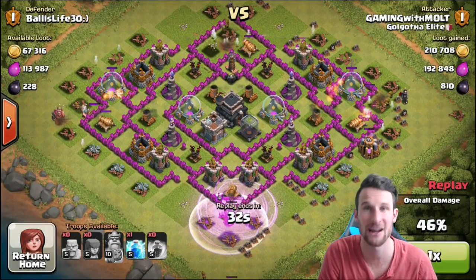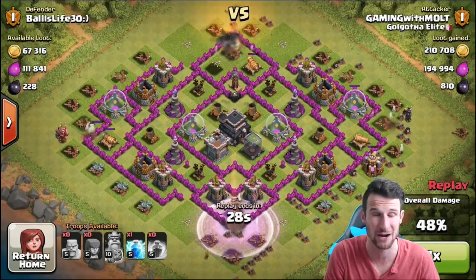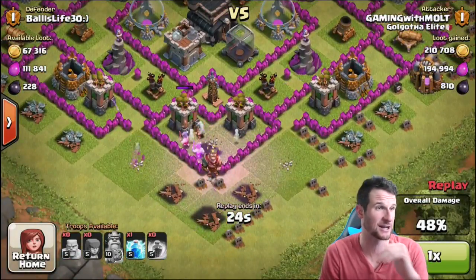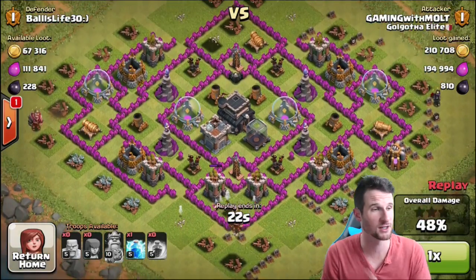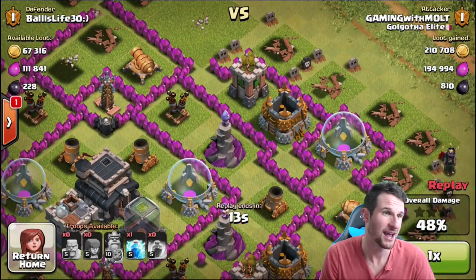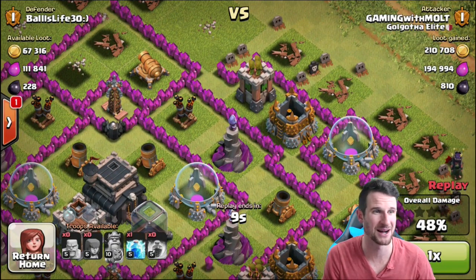We're pushing up to Masters after Crystal — we'll see how high we can go at Town Hall 8. My goal with this account is to legitimately max it all out: max all my troops, all my dark elixir troops — currently upgrading hogs — and max out my walls and bombs. So I do need gold right now for my walls and bombs.